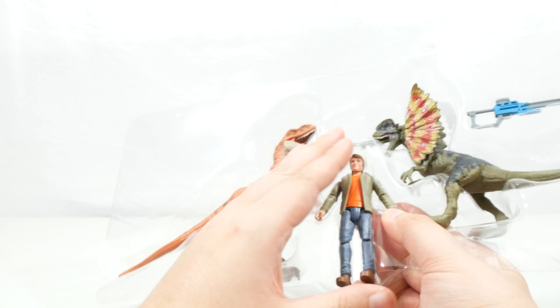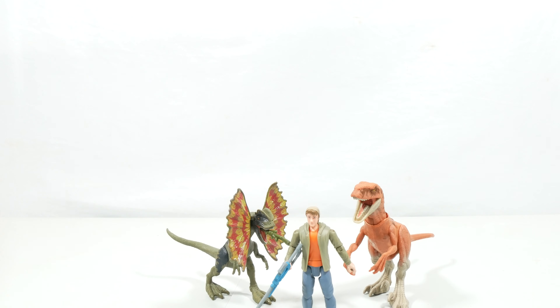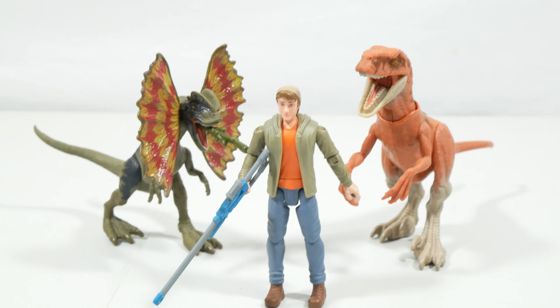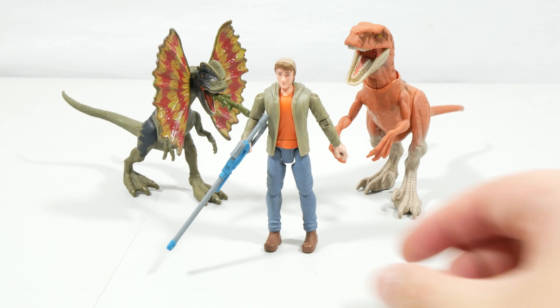The figures themselves in the packaging look really great. I'm really excited to get these out and take a closer look at them — so let's do just that right now. Here you can see we have got Ben, the Atrociraptor, and the Dilophosaurus all out of the packaging.